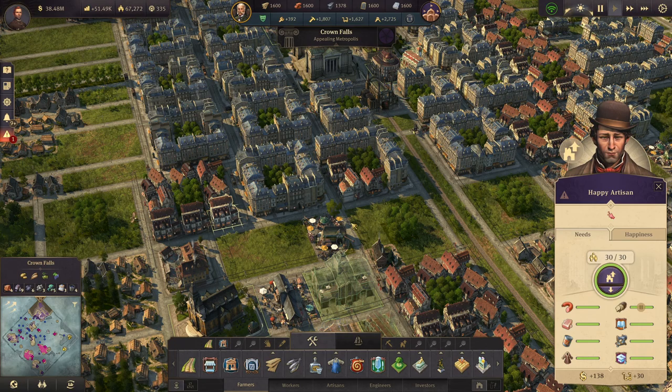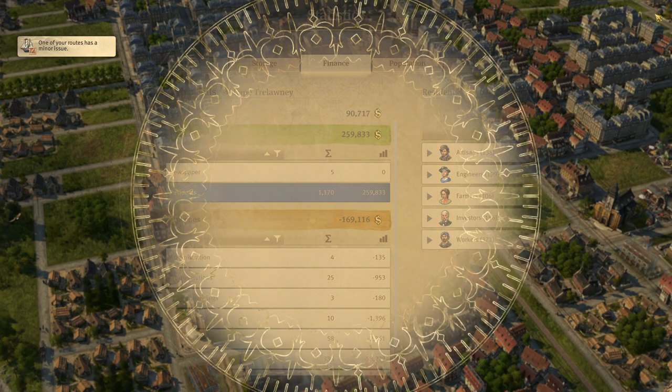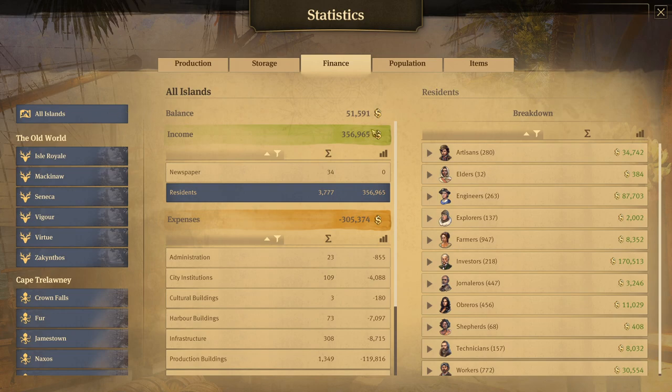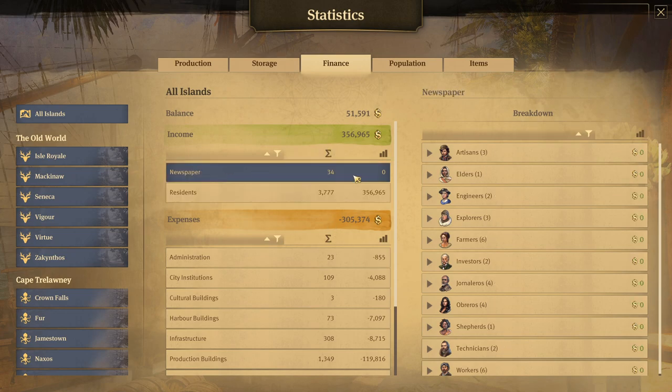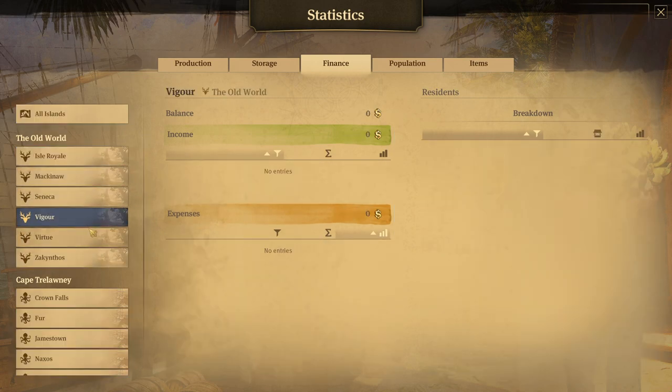All of that ties into the value per house. If you go click on Balance in the upper left, you'll see your finance balance. This is the balance just for Crown Falls, but if you click on All Islands you'll see the balance for everything — your income and expenses — and subtracting expenses from income gives you the net balance at the top. You can also click the filter to see the largest balance amounts being taken out. For me, it's production buildings, world taxes, and trade ships.